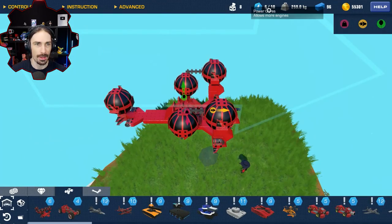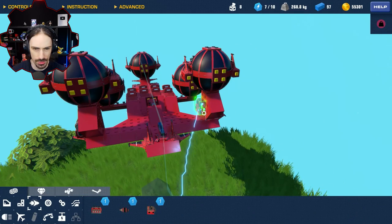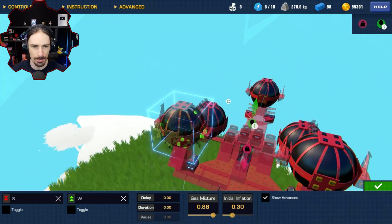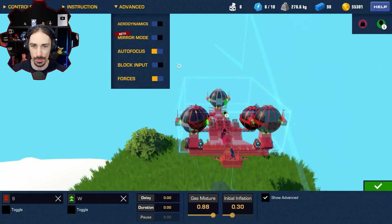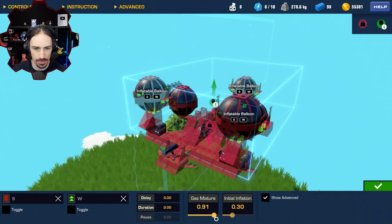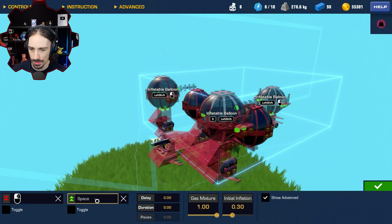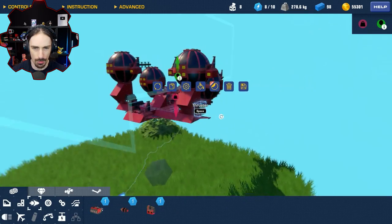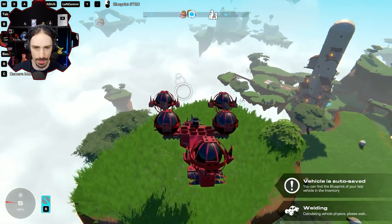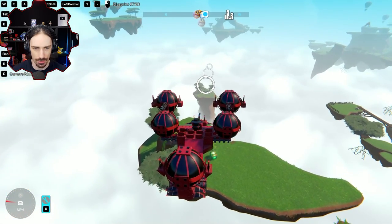Let me go into build mode. I have six out of ten power cores. I'm going to put some reverse thrusters — these will be on S. Right now W and S control up and down which feels unnatural. I'm going to change the balloon controls using the new block input setting so I can see what my controls are. Shift will go up and control will go down, and W will be forward. Now I should be able to control this more naturally. Slowing down is going to be so helpful for not crashing.